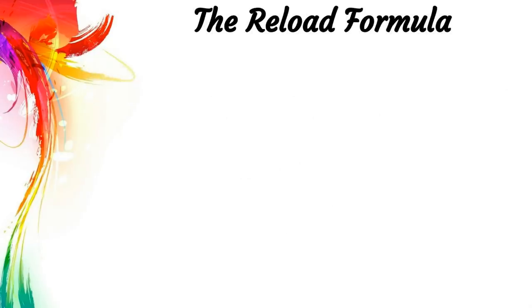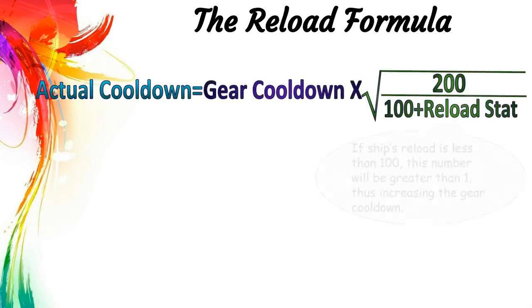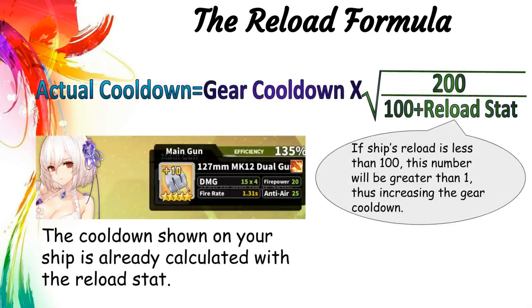First, we have to understand exactly how reload stats work. Reload stats affects the cooldown of all your weapons, and here is the exact formula. Looking at the formula, we can find a few interesting things. If the reload stats is lower than 100, that means you'll get a number greater than 1 at the right side of the formula, so ships with less than 100 reload will actually increase the equipment's base cooldown. Currently, only a few submarines have less than 100 reload at max level. Also note that knowing the formula is not important at all — when you equip something on a ship, the cooldown shown in game is already calculated with the reload stats.